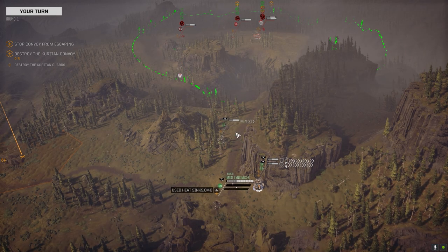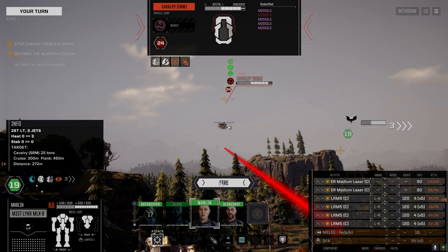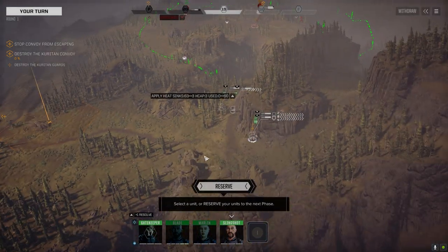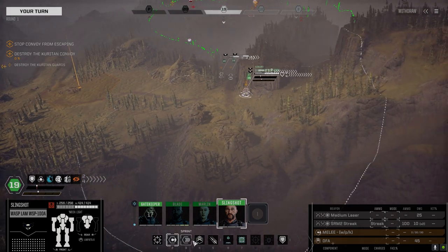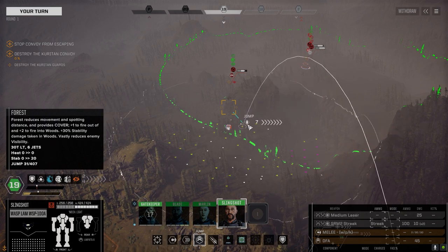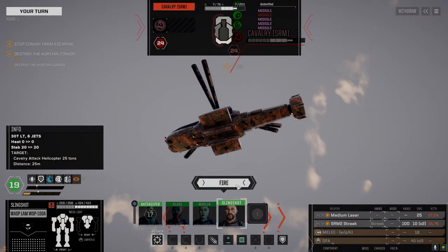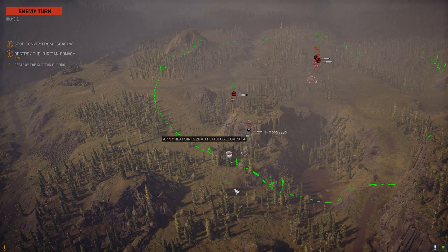With the Mongoose, we're going to refit it a bit — put an AMS on it. We lost the ER Medium laser. Going with LK on this guy — see if we can take it down really quickly, firing a full salvo. We're also putting the beagle probe back on. We don't have a clan probe, but we do have an Inner Sphere beagle probe. So we'll run with two lasers and an AMS.